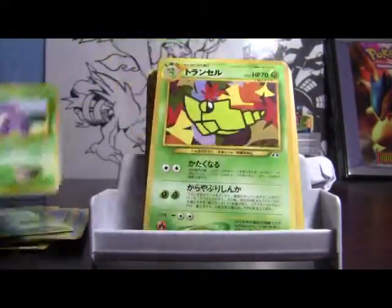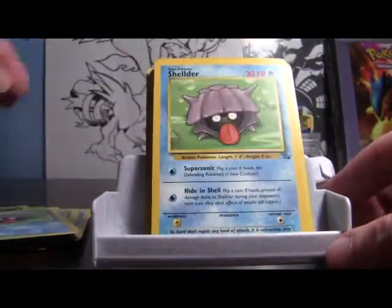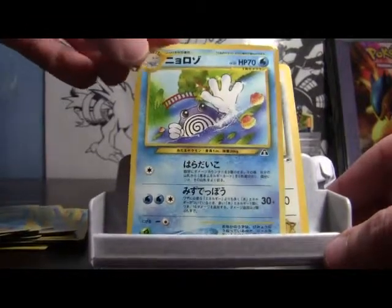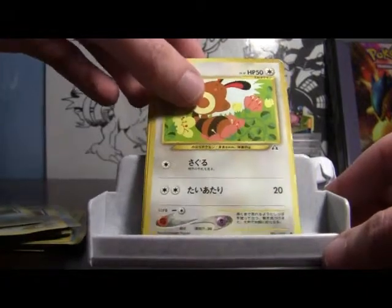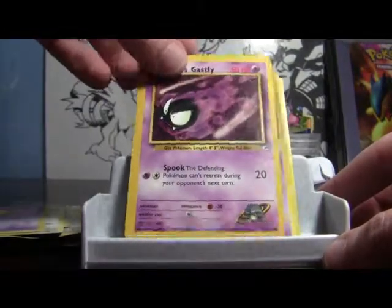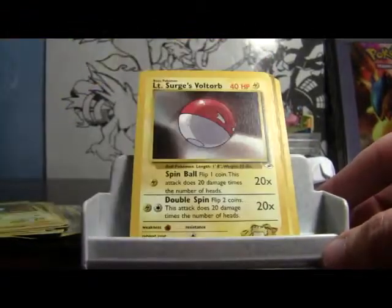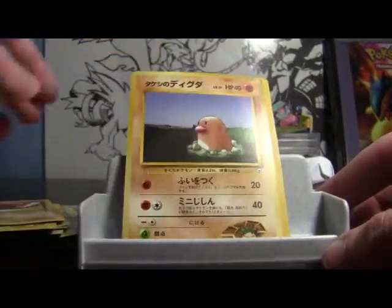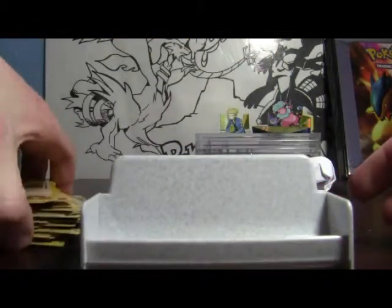Giovanni's Nidorino. A Japanese Metapod. English Metapod. Shellder — times two. Omastar. Misty's Poliwag. There's a Poliwhirl — Japanese. Lieutenant Surge's Rattata — times two. A Japanese Sentret from Neo Discovery. Drowzee — Team Rocket. Sabrina's Gastly. Sabrina's Abra. Lieutenant Surge's Magnemite — English and Japanese. Lieutenant Surge's Voltorb — English and Japanese. Diglett — Team Rocket. Brock's Diglett. Brock's Mankey — times two. That was packet number two.